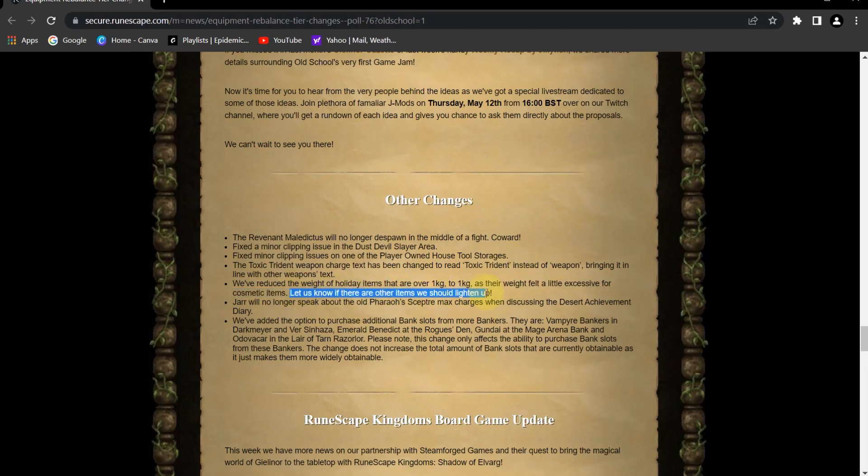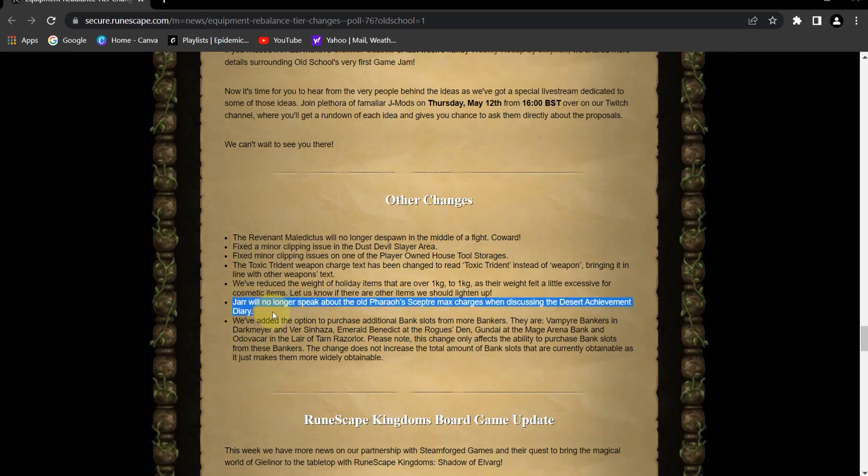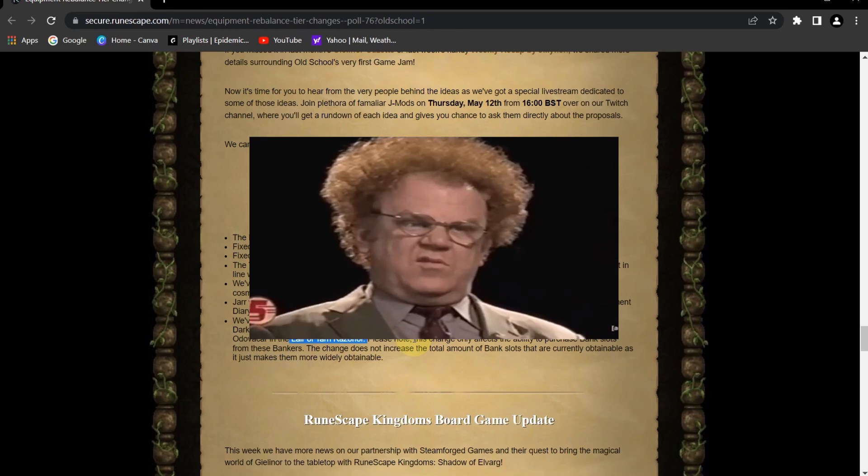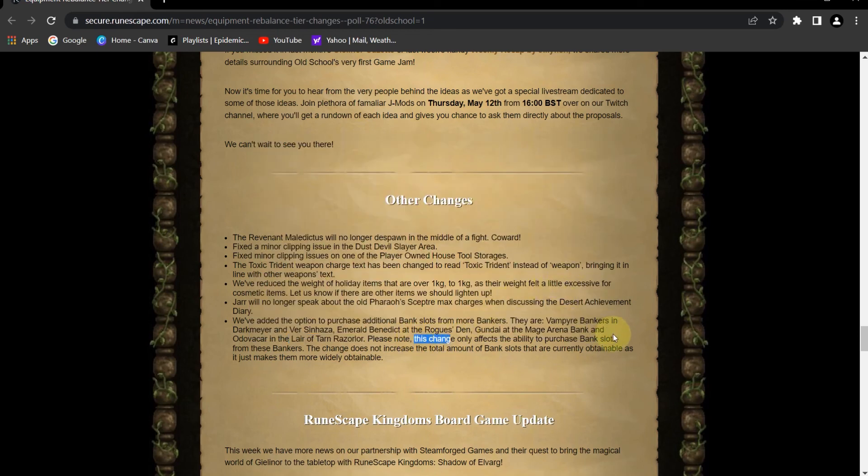It also says here: Jagex will no longer speak about the Old Pharaoh's Scepter max charges when discussing the desert achievement diary. And they've added the ability to purchase additional bank slots from more bankers: vampire bankers in Darkmeyer and Ver Sinhaza, the Emerald Benedict at the Rogue's Den, Gundai at the Mage Arena Bank, and Odovacar in the Lair of Tarn Razorlor. Note this only affects the ability to purchase bank slots from these bankers specifically — it doesn't increase the total amount obtainable, just makes them more widely attainable.